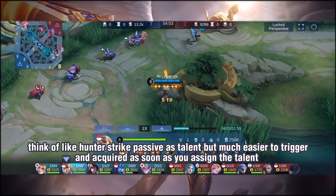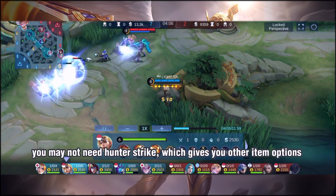Since you're using Quantum Charge as a talent substitute, you won't need Hunter Strike, which frees up other item options.